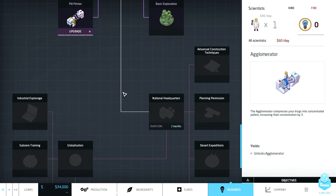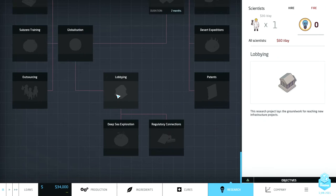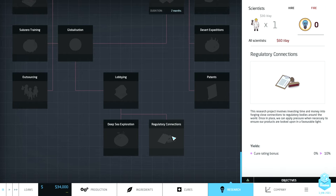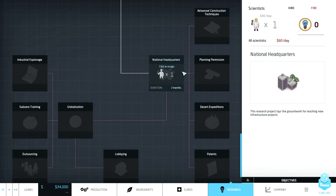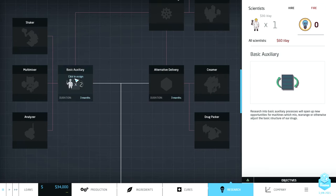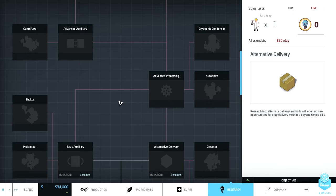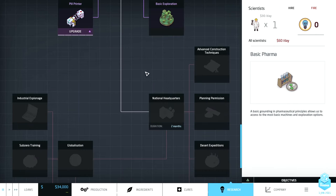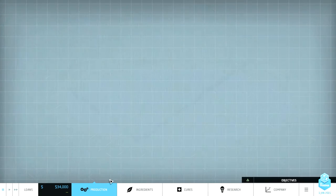There's a lot of stuff down here — industrial espionage, globalization, cheap labor, outsourcing, regulatory connections. Patents is over here. National headquarters unlocks a lot more stuff than before. So we're researching the agglomerator, and we're going to research national headquarters as well. Now let's go to production and figure out how to do this.